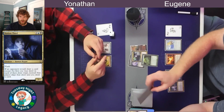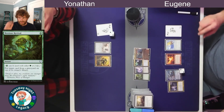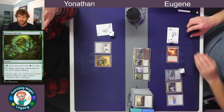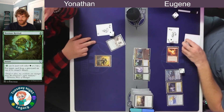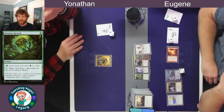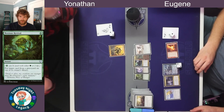Flashing in Notion Thief and holding priority, then casting Noxious Revival to put Oust on top of the library. Oust is a sorcery-speed spell, so we see attacks with the two creatures that can attack: Melek, the 1/1 token, and the Magma Phoenix. Yonathan declares blocks with just Mirror Retriever, though he did have two other Mirror Retrievers to block with and Melek could have also blocked the token.